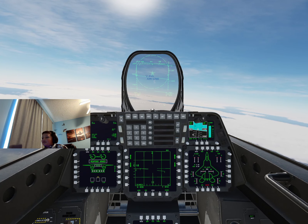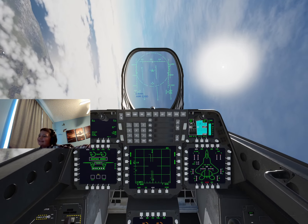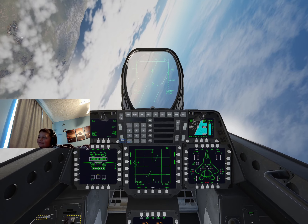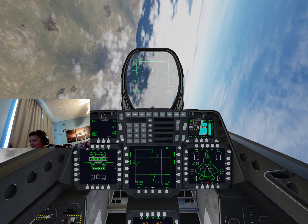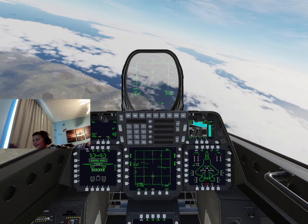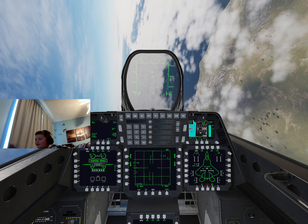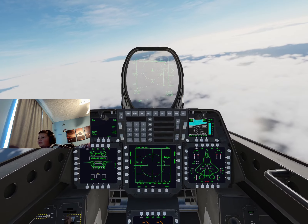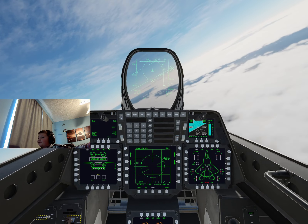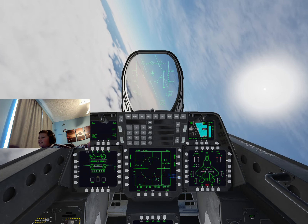Is that missile coming at me? Did my friendly fire at me? I'm going to go ahead and defend here — press my countermeasures button. I think my friendly fired at me because I fired at him — that's funny. Let me see if I can lock him. He fired an AIM-120D, the long-range variant. I've got him locked — I'm going to go ahead and fire a Fox-3.